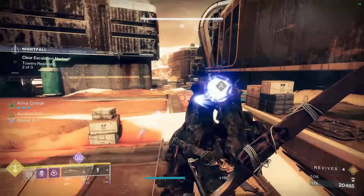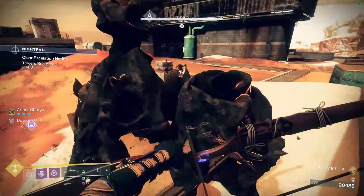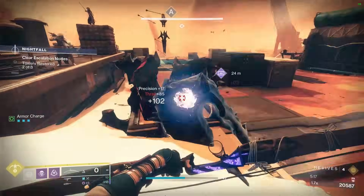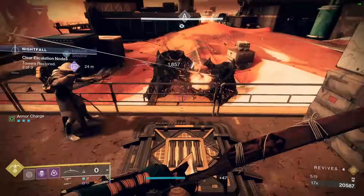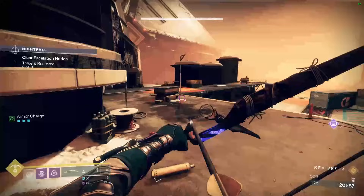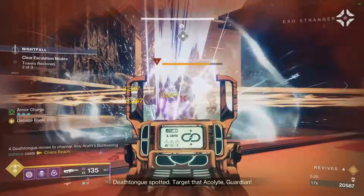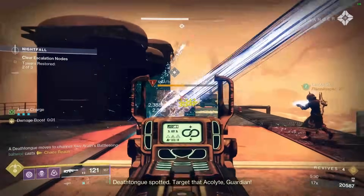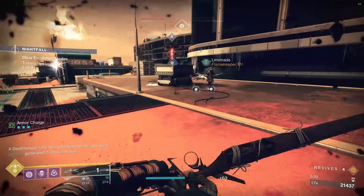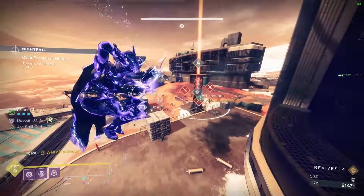Going straight for the acolyte. Boss has his blinding rift — should help. Used to use strand on this guy, so if you have strand, shackle grenades will still work, although they were nerfed so they're not as good anymore. We just need to capture and hold the zone here.